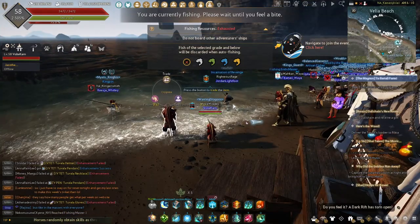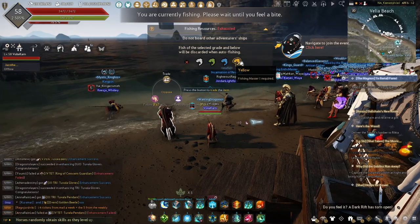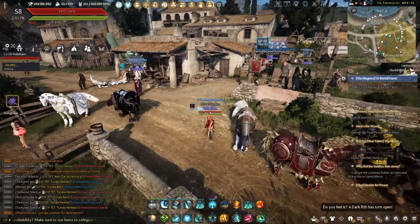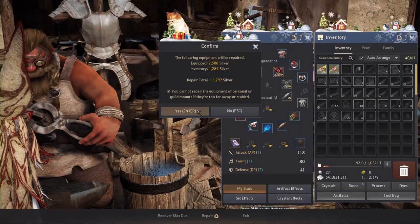As you start leveling up fishing, I suggest checking off blue fish or even yellow fish so you don't spam your inventory with fish you don't need — you unlock these filters as you level up fishing. Once you've fished for a bit, you'll need to repair your rod, so head to your blacksmith to repair your gear before going back out.